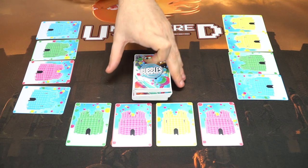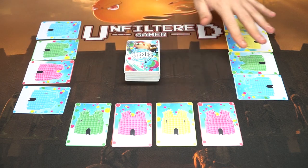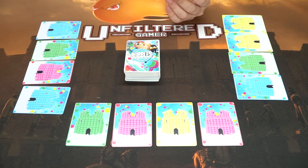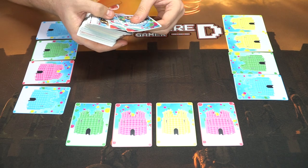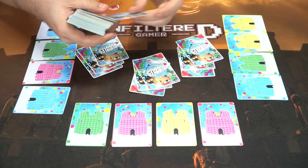When you begin Bubbles, you're going to shuffle the main deck and also shuffle the sand castle cards. Depending on the number of players is how many castles you get, but the castles are randomized, so you just deal them out. No player is going to have exactly the same type of bubble forts. Then every single player is going to get six cards, dealt out to all players.